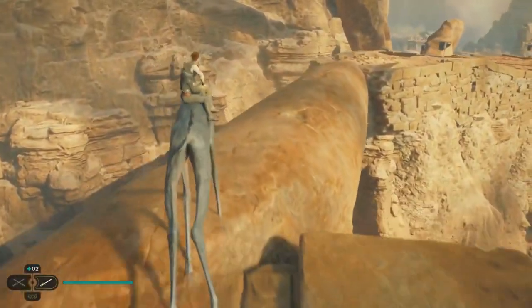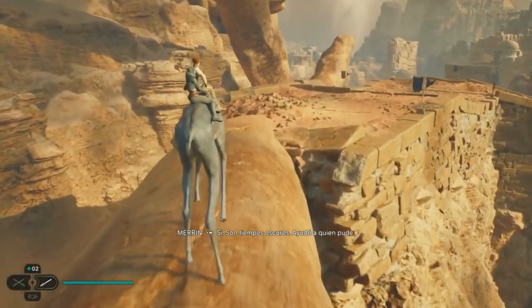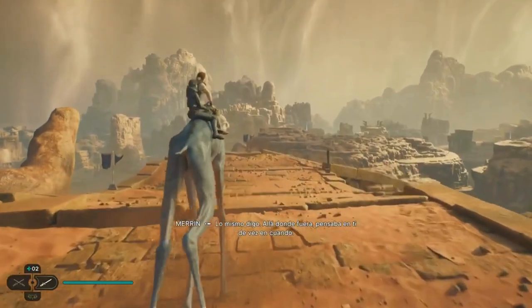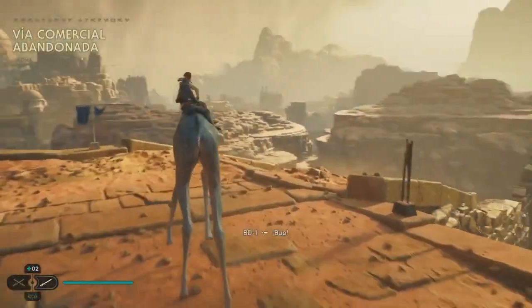Jedha is a deserted planet with little to no life, and its harsh weather and sandy surface make it impossible for most species to survive. However, it's a perfect home for the ruthless scorpion. In Jedi Survivor, Jedha will reveal lots of lore about the New Republic era in Star Wars.